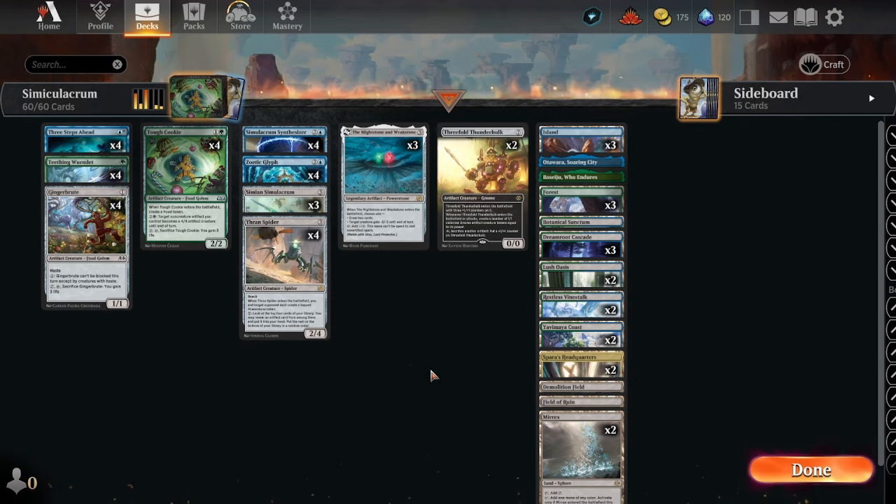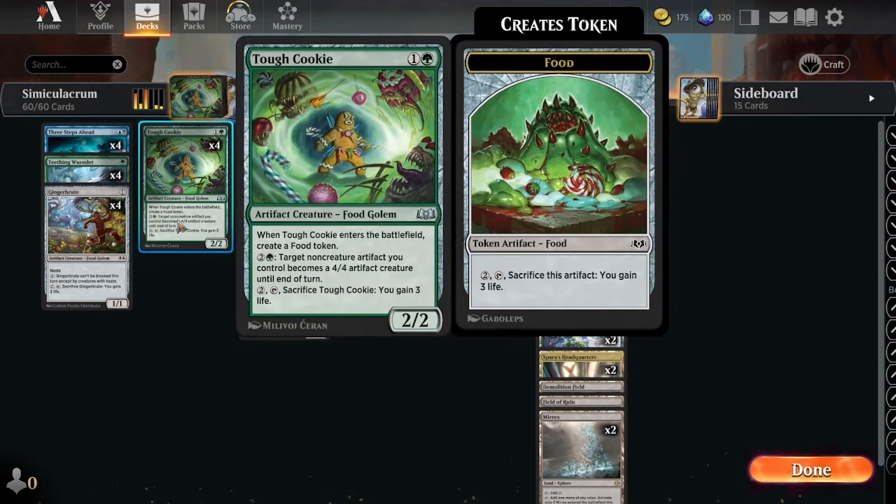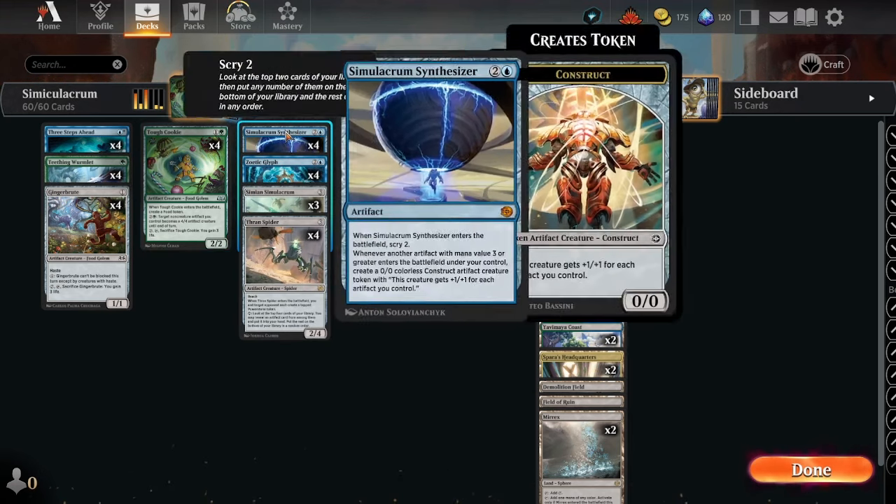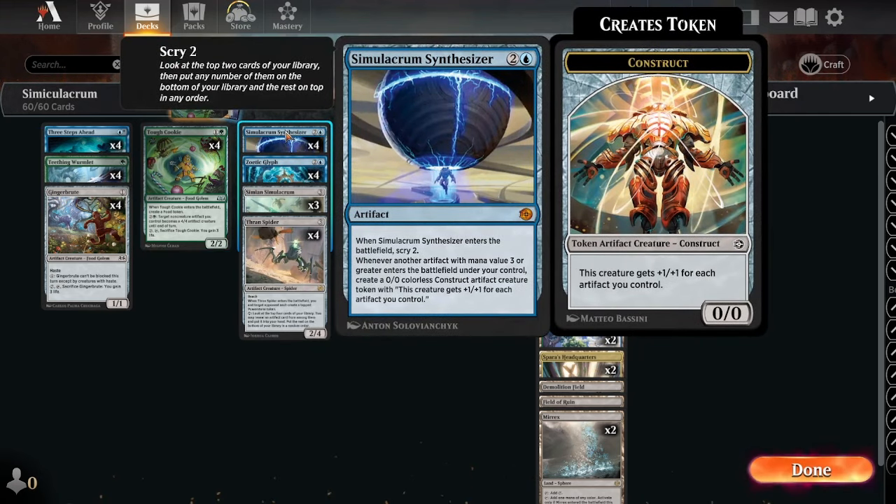Some fun stuff involving Tough Cookie: when it enters the battlefield, create a Food token. For two and a green, target non-creature artifact you control becomes a 4/4 artifact creature until end of turn. For two and a tap, sacrifice it and you gain three life. But we're adding Simulacrum Synthesizer.